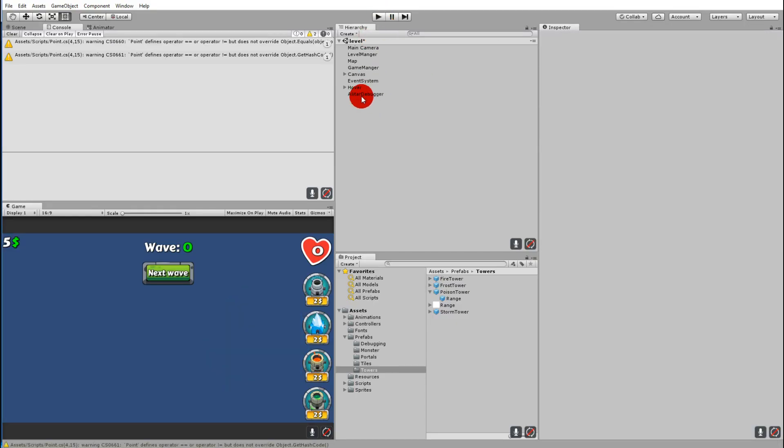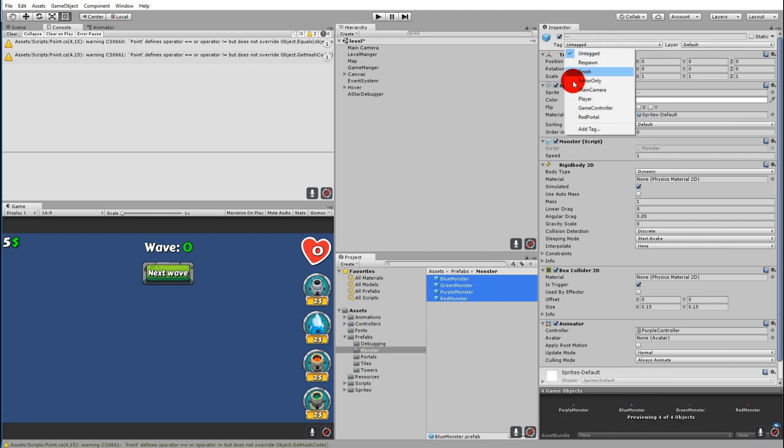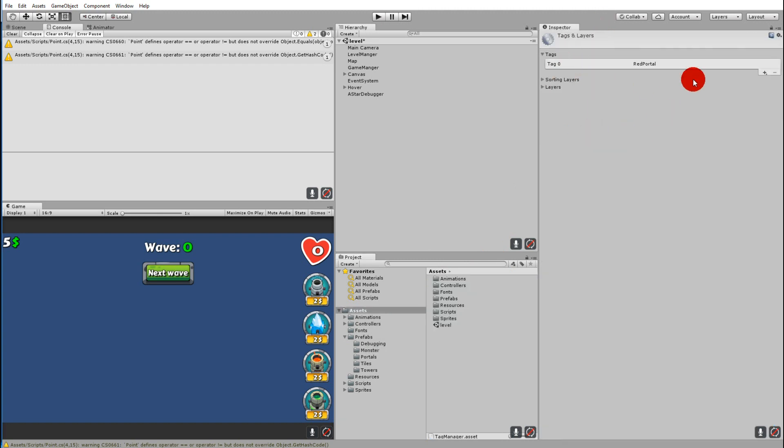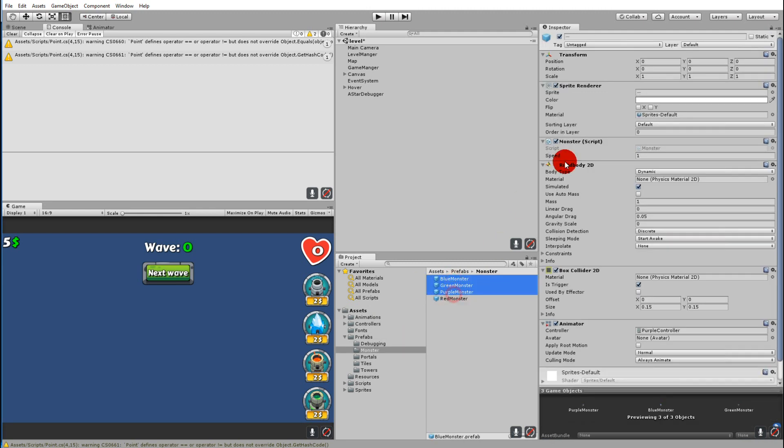Let's delete the poison tower from the scene if you also added that. Then go to our prefabs, select all your monsters, and we have to add a tag to them. Click 'Add Tag', click the plus, write 'Monster', save, and click OK. Now select all the monster prefabs, go to Tag, and select 'Monster'.